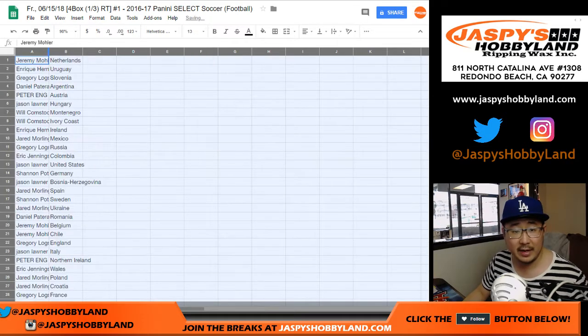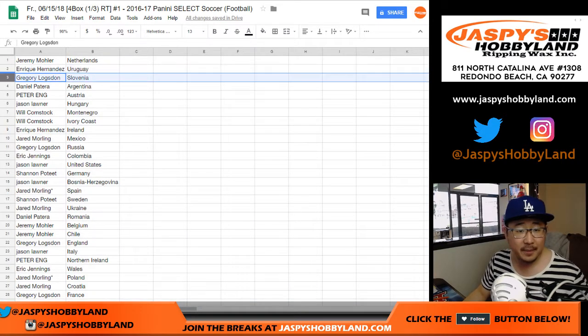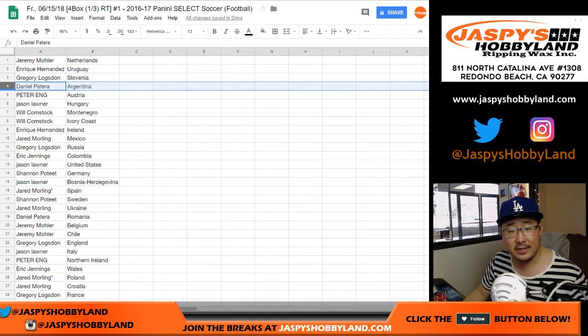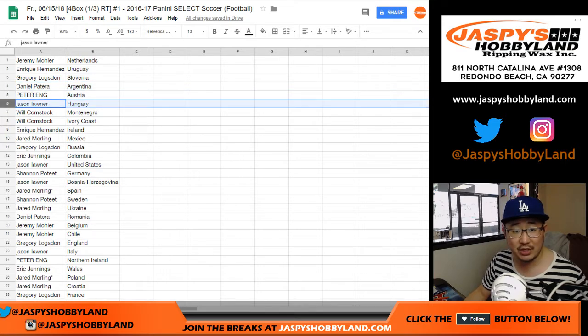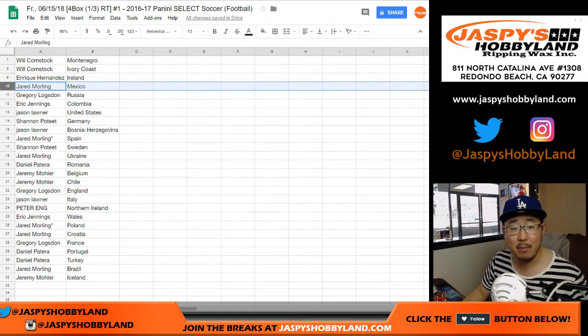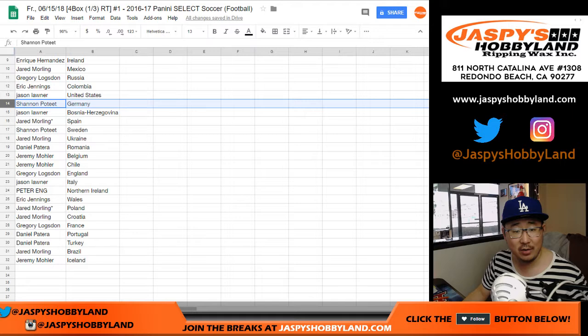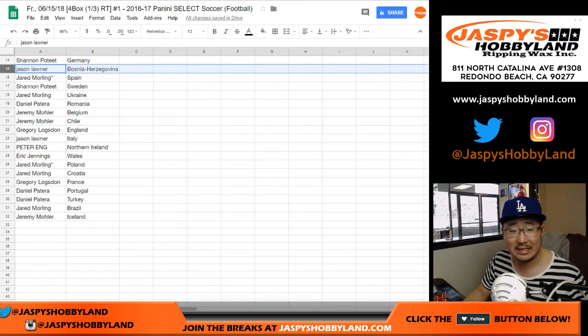Jeremy 33 with Netherlands. Quique Hernandez with Uruguay. Greg with Slovenia. Daniel Pater with Argentina. Peter Ng with Austria. Jason with Hungary. Bulldog fan with Montenegro and Cote d'Ivoire, the Ivory Coast. Quique Hernandez with Ireland. Jared, you got Mexico. Greg with Russia. Colombia for EJ. Jason Lohner with the United States. Shannon with Germany. Jason Lohner, Bosnia-Herzegovina. Last spot — Mojo for Jared.